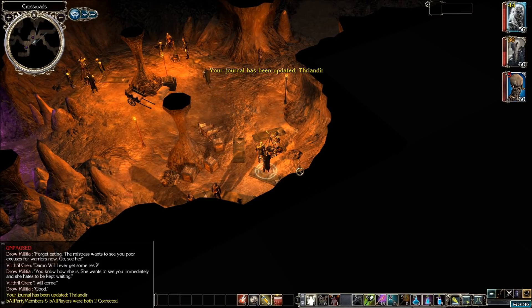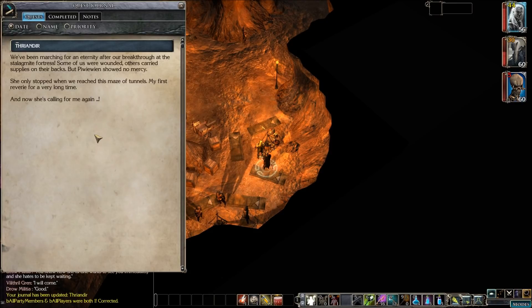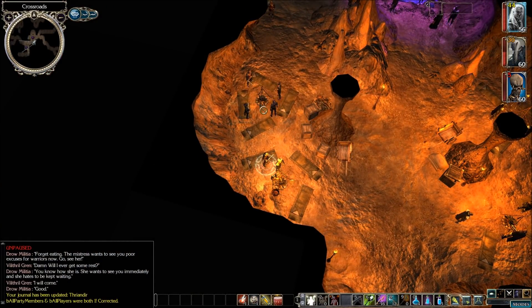Where the hell are we at? A place called the Crossroads. Journal update: we've been marching for an eternity after the breakthrough at this lagmite fortress. Some of us were wounded, others carried supplies on their backs. But the highwaywind showed no mercy — she only stopped when we reached this maze of tunnels. My first reverie for a very long time. Now she's calling for me again.